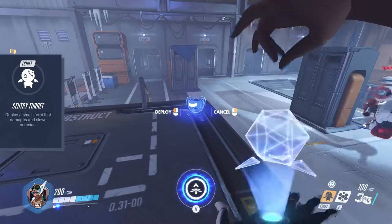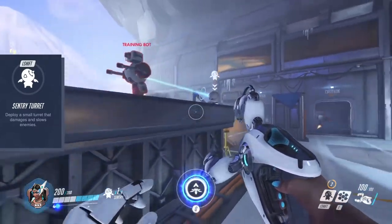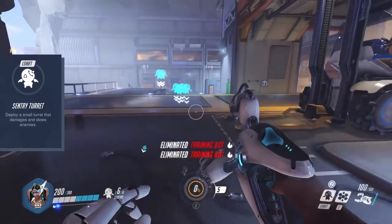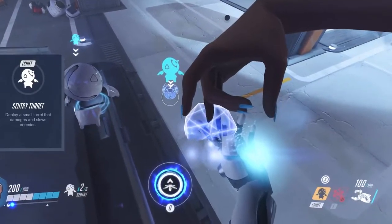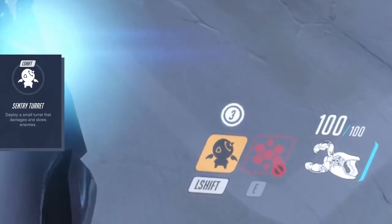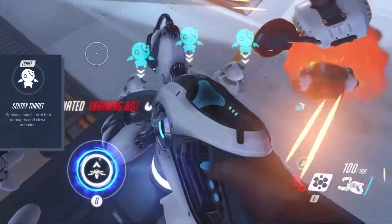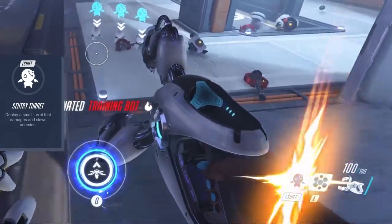On left shift you can deploy a sentry turret that damages and slows the nearest enemy. That sentry does not do much on its own; however, you can place up to 6 turrets on the map and combined they deal nasty damage. The cooldown works in a special way: you can place 3 turrets directly after another, indicated by the number over the ability symbol. For each one you place the number decreases by 1, and if it drops below 3 a cooldown starts that restores 1 turret count in about 12 seconds. The count always caps at 3.